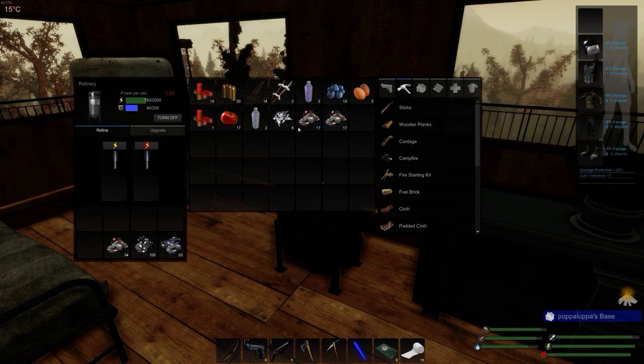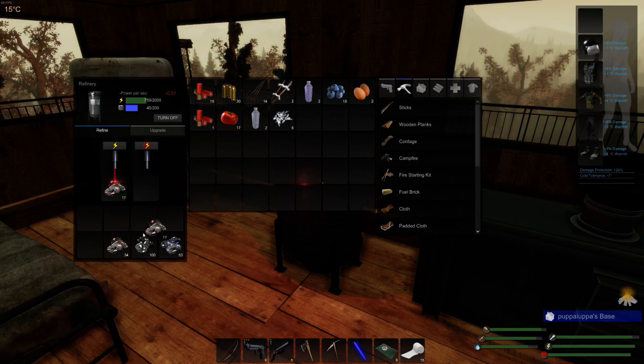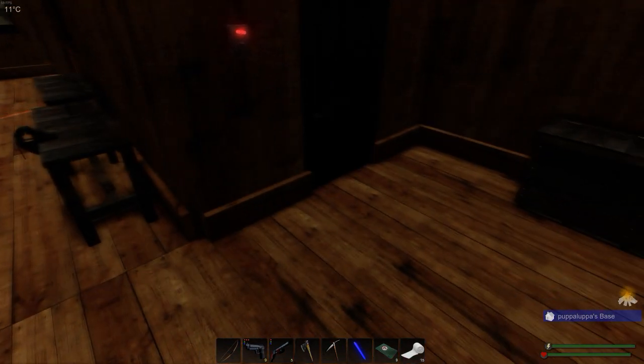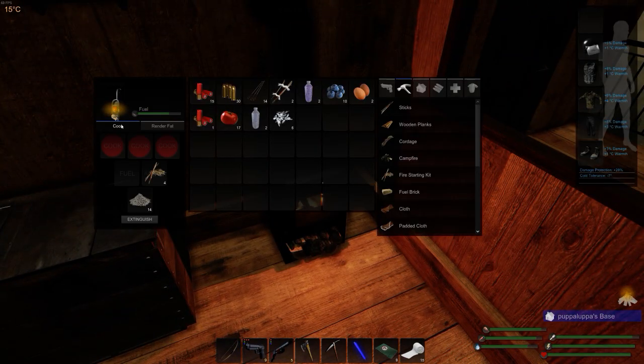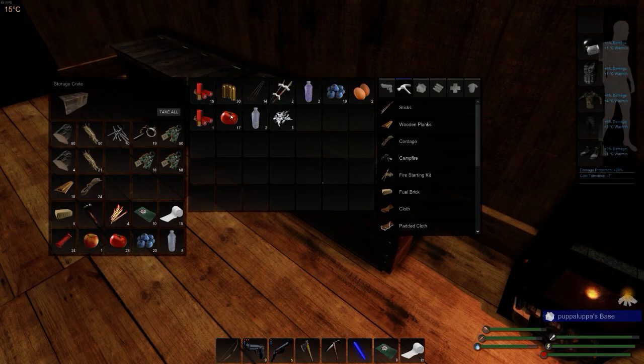I'm putting in a small amount of copper so that we don't lose everything during the day when we're out. Let's see how the fire is doing - fire is okay. We will split one and we'll put the rest of these tomatoes away.